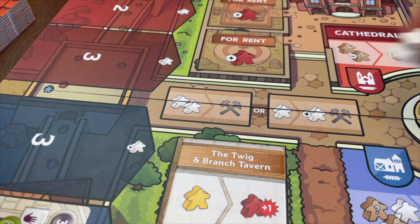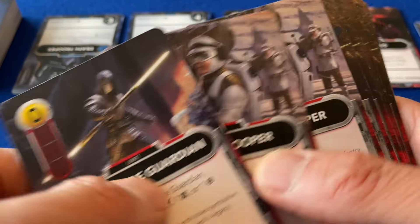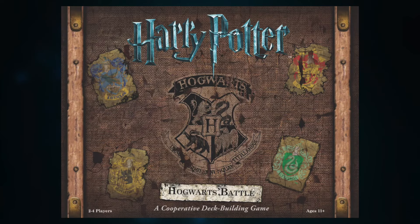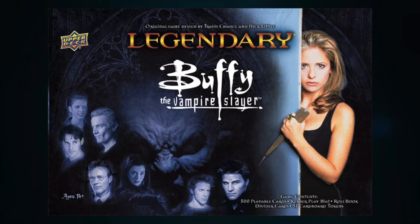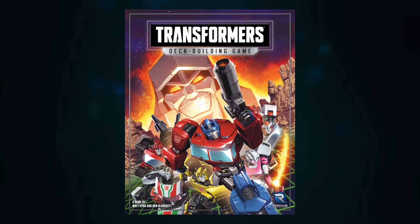Perhaps you'd like to start with a theme that interests you. Deck building is one of the most frequently used mechanisms when publishers want to put out a game based around a beloved property. Harry Potter? Well there's a deck builder for that. Marvel? Check. Buffy the Vampire Slayer? Yep. Toy Story, Alien, Transformers, My Little Pony – deck building has it covered. There's just so much scope for characters, items and locations from a pre-existing world.